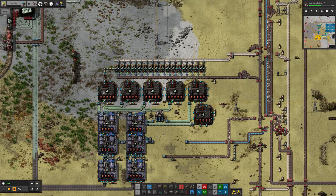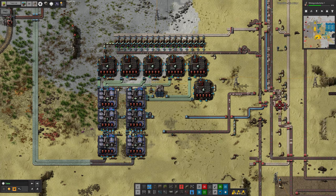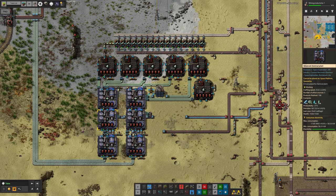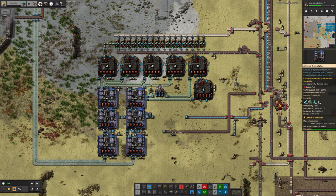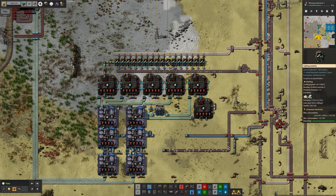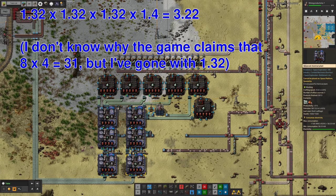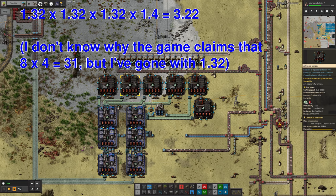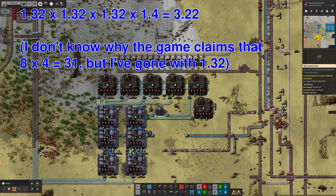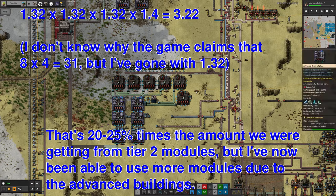Whilst the system isn't perfectly balanced, it's close enough. When it hits a steady state, it can take in a solid blue belt at the bottom and happily deal with it. These machines are not running absolutely flat out, which is a shame, but I don't care about wasting a little bit of effectiveness because we are able to take in the full blue belt and turn it all into beryllium as efficiently as we can. We're getting productivity boosts of 31%, 31%, 31%, 40%, and 0% — producing a lot of extra beryllium for the amount of input, somewhere between 20 and 25% extra output.